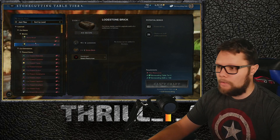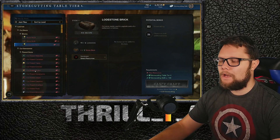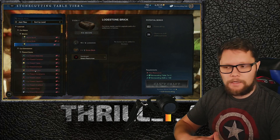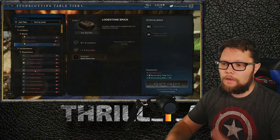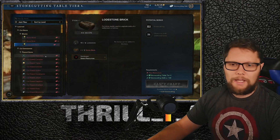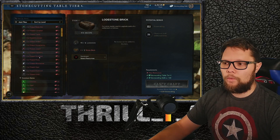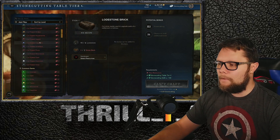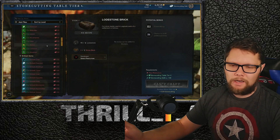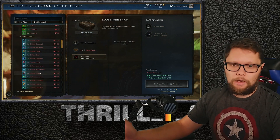At level 150 you can make all the different gem types, so you want to focus on getting your gem crafting to 150. It's super useful for end game because pristine gems are what people buy off the market and slot into their best gear. Flawed and standard gems are basically useless, brilliants are nice, and pristine are obviously what everyone's aiming for.